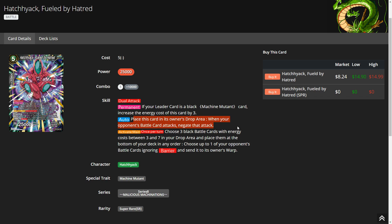Finally, Hatchiac SR: the auto says place this card in the owner's drop area when a battle card attacks, then negate that attack. Many assumed this is mandatory — it is not. Bandai has been adjusting wording so that anything before the colon is a cost and requirement. You can choose when to trigger the auto: at any point a battle card attacks, you can choose to pay the cost by placing Hatchiac in the drop, then fulfill the effect of negating the attack.